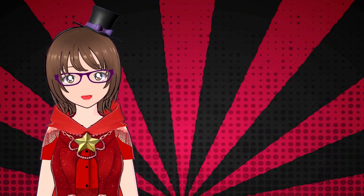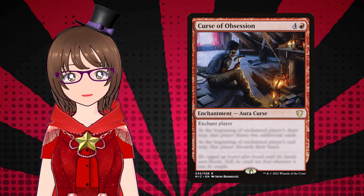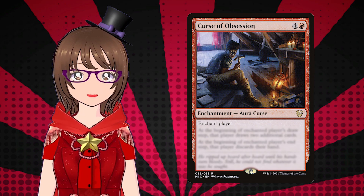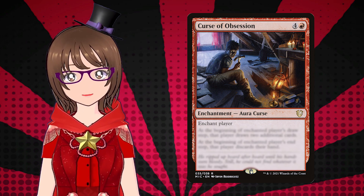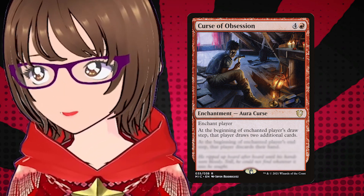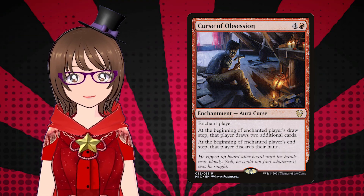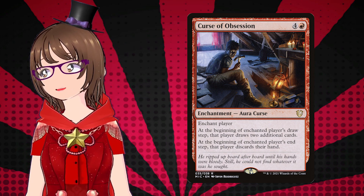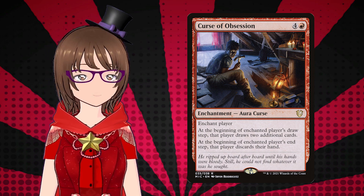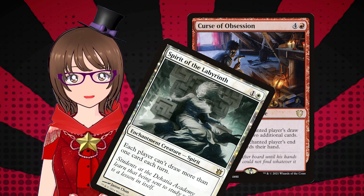The first card I want to talk about will help explain the second, so first it goes. Curse of Obsession is four and a red for an enchantment — a curse that enchants a player. Curses are a specialty of the Innistrad block that basically debuffs your opponents. This one says: at the beginning of enchanted player's draw step, that player draws two additional cards. I don't want my opponents to draw more cards, so what's the catch? It also says: at the beginning of enchanted player's upkeep, that player discards their hand. This basically makes whoever you're playing against play off the top three cards of their deck for the rest of the game — especially brutal if you combine it with cards like Spirit of the Labyrinth, which makes it so only one card can be drawn per turn.